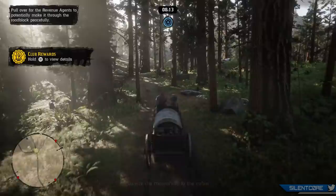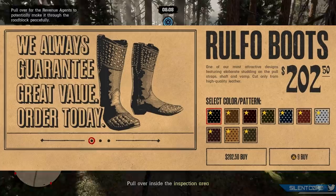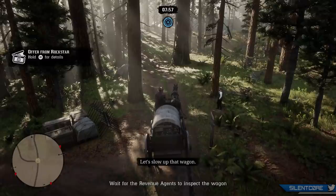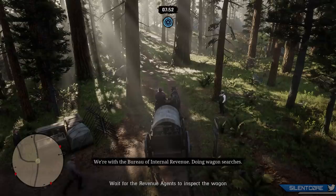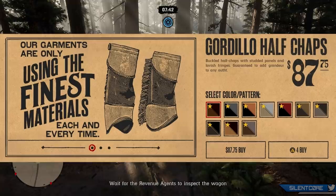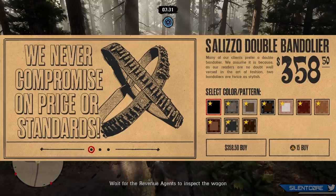To go over the new clothing items: first we've got the Rollfro boots available for $202.50 or 9 gold bars. I'm going to be showing you just the catalogue pictures in today's video — I was having some issues with my capture card, so we're just going to be taking a look at the catalogue. Next up we've got the Scarret hat for $157.50 or 7 gold bars, the Gordillo Half Chaps for $87.75 or 4 gold bars, and the Salizo Double Bandelier for $358.50 or 15 gold bars.